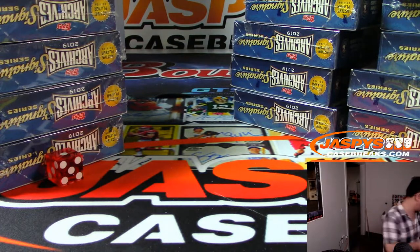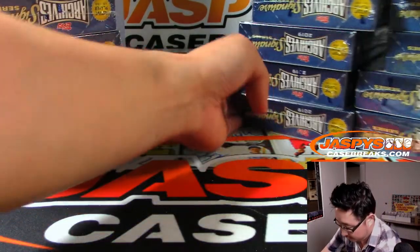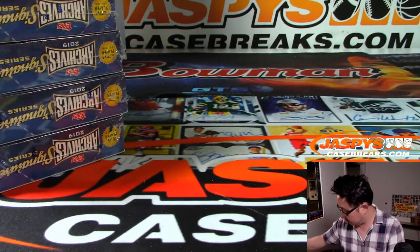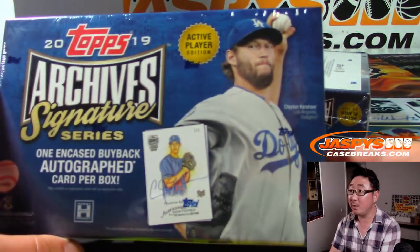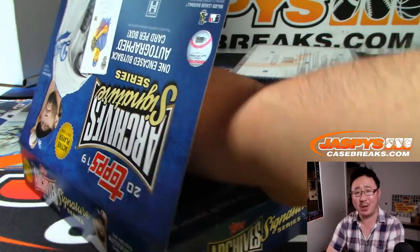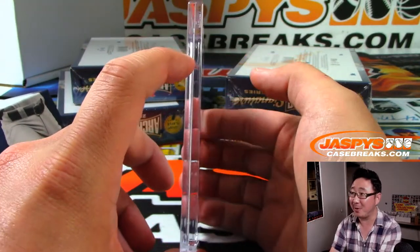We'll set the other stacks aside and get our 5 boxes. Ideally, there'll be 5 really nice solid things here so everyone will get a nice hit — not just 1 awesome thing and then 4 lesser ones. They're all relatively similar. That's what I would hope for in a random hit break.